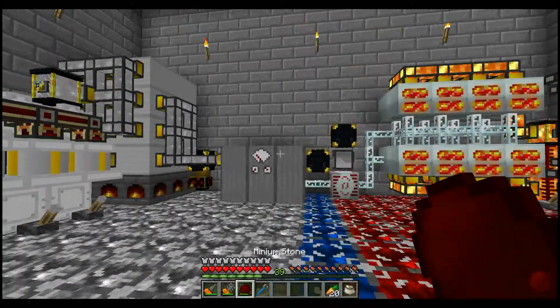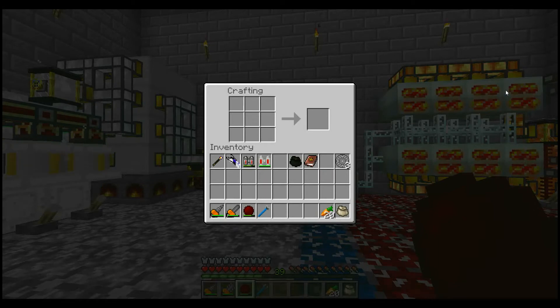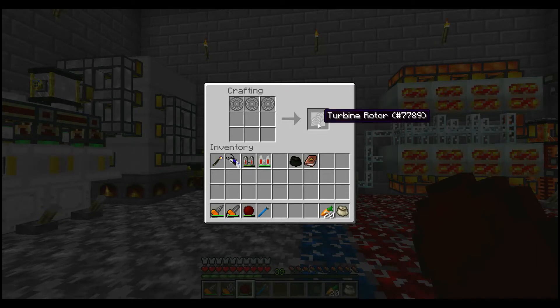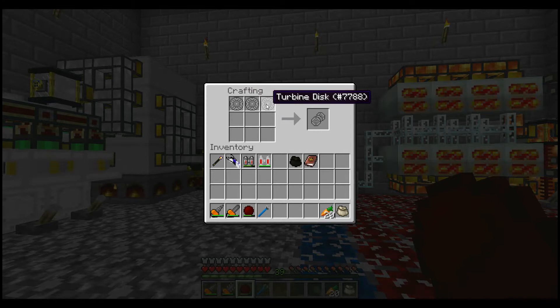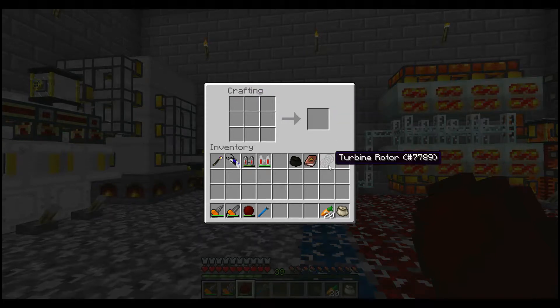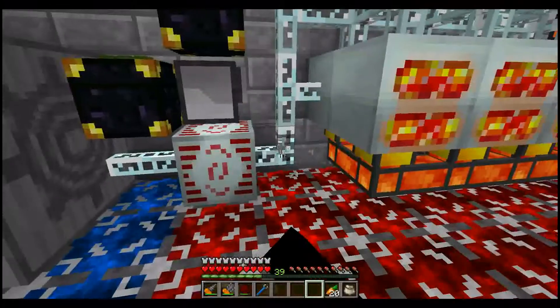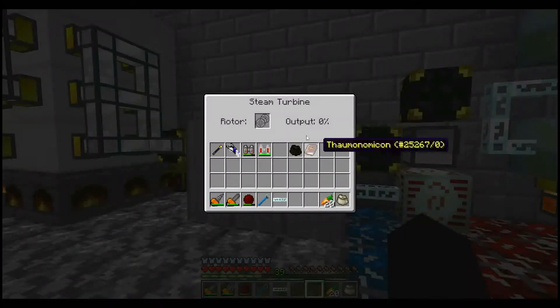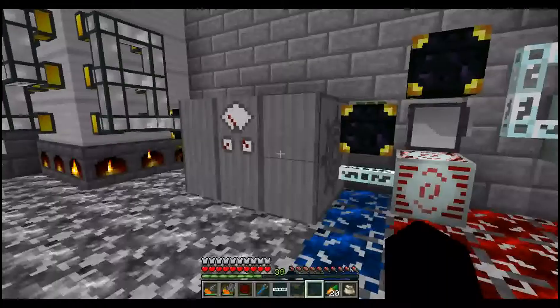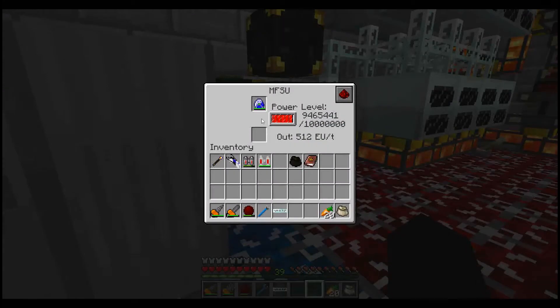Hey guys, I'm back. I turned off my raised minimap because it helps my game run a little bit faster. Anyways, I was able to make my third turbine disc and I'm combining all three of them to make a turbine rotor. I'm going to disconnect the old power source so those are no longer making power, and put my turbine rotor in.